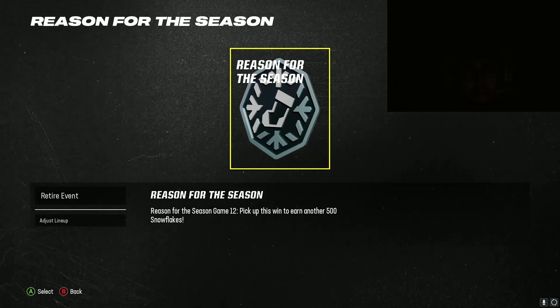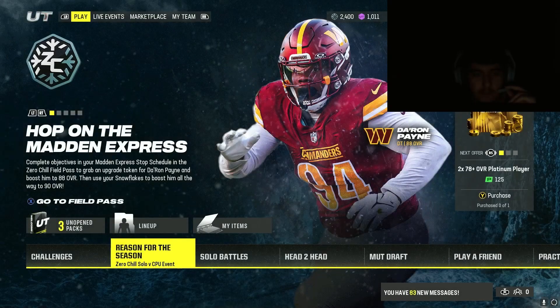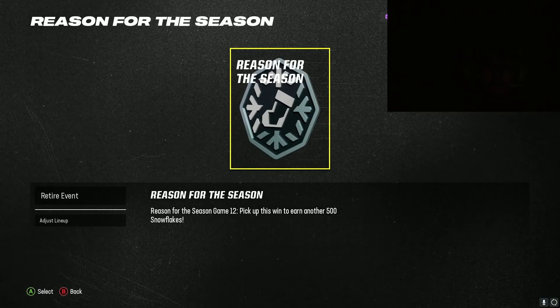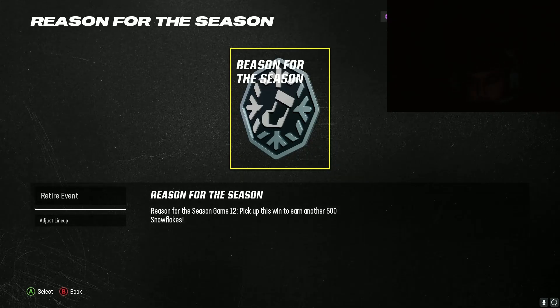I'm going to actually play this game out because I'm going to get 305 to 500 free snowflakes. To do this, you want to come over here to the seasonal event. You want to play the first game with five-minute quarters, just two quarters — third and fourth quarter — and play the game out.